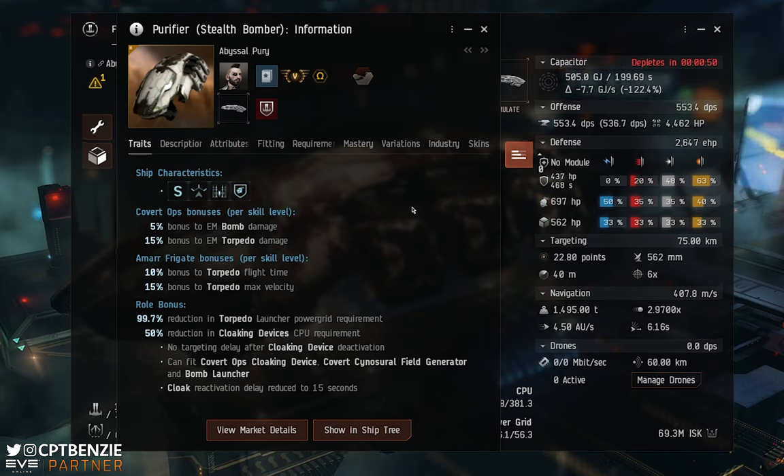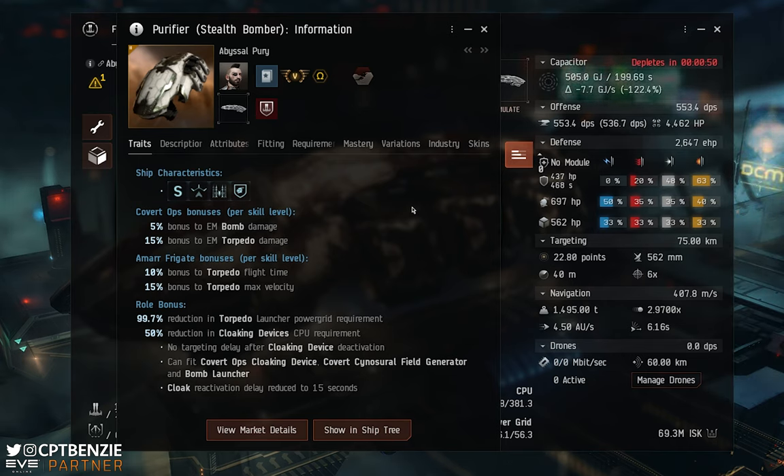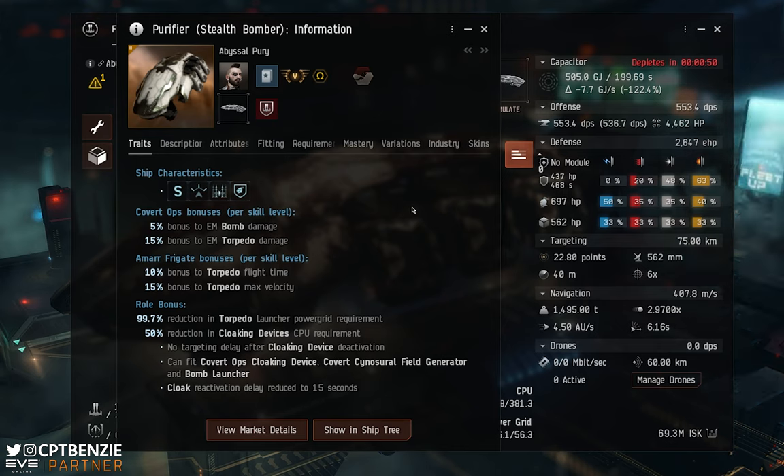The Covert Ops skill gives us a 5% bonus to EM bomb damage and a 15% bonus to EM torpedo damage. We're not going to be using bombs on this particular fit, so we only care about the torpedo damage bonus — that is a whopping 75% increase to torpedo damage. This makes up for the fact that we don't have many high slots or many launcher hardpoints, but they do pack an absolute wallop. So, surprise surprise, we're going to be using torpedoes, and if you haven't guessed already, we're going to be needing the electromagnetic torpedoes — i.e. Mjolnir.